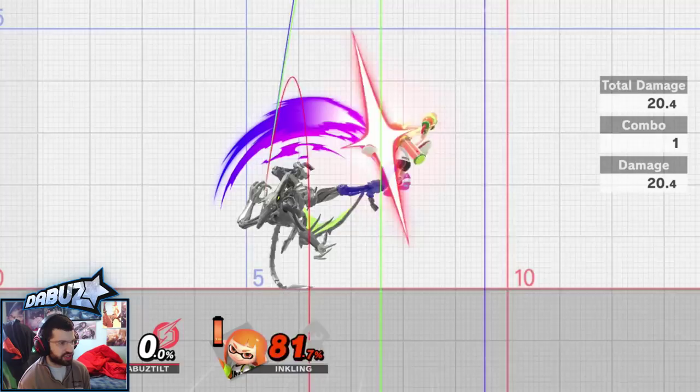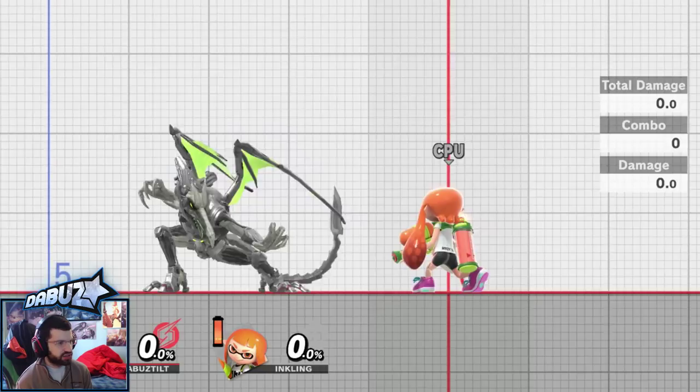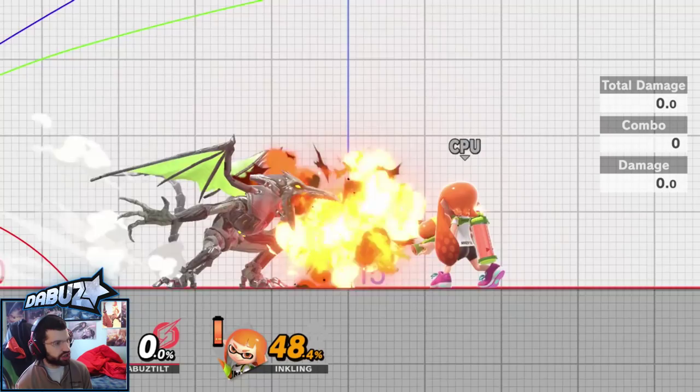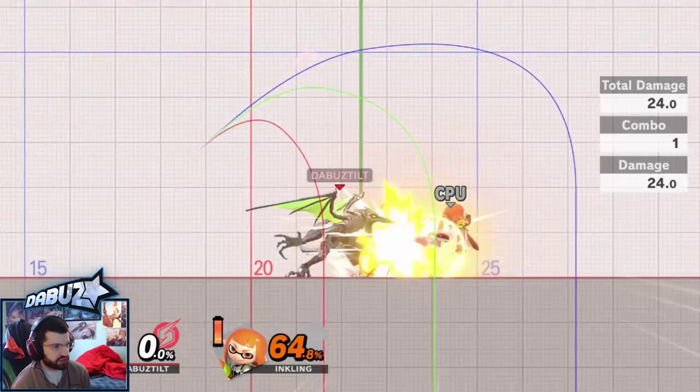His forward smash is an interesting tool — I mainly use it as a whiff punish tool. Because he leans back, you can go like someone's pressing a jab or grab, you just lean back and punish them. Very powerful move, comes out pretty fast for its power, but there's a lot of end lag. If you whiff this move or even if it's blocked, you are getting punished by a good player. You can do fun setups though, like down tilt, nair, and run up to them — they get their hitbox out, you whiff-punish that hitbox with forward smash, and it kills them extremely early.